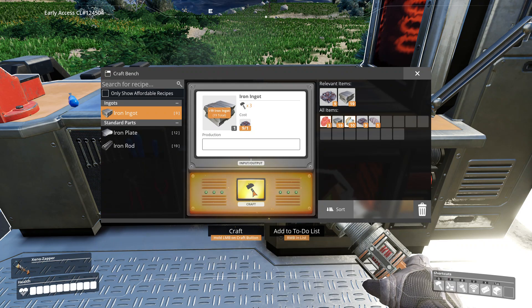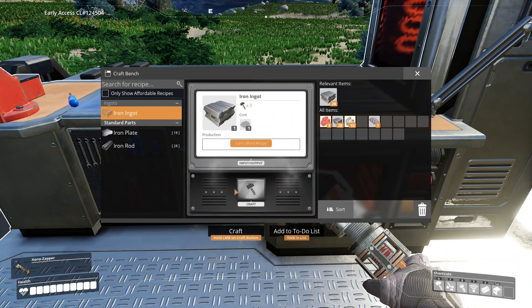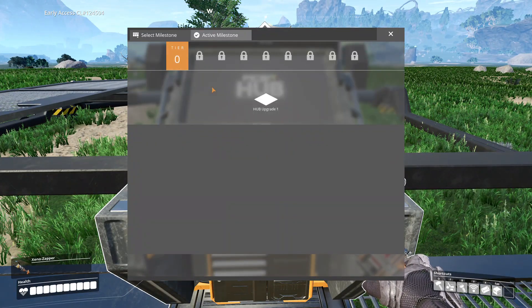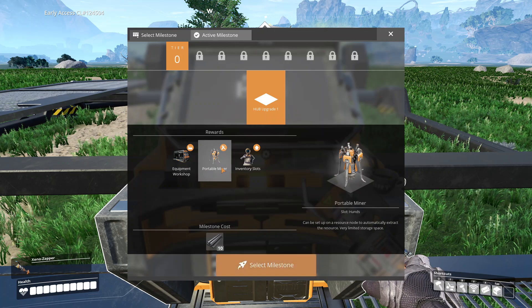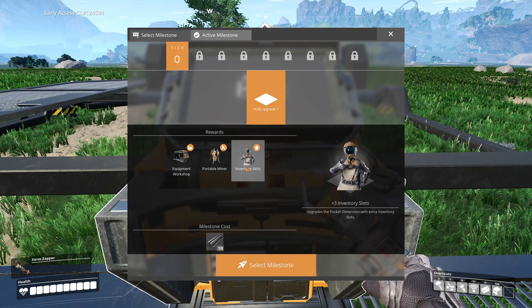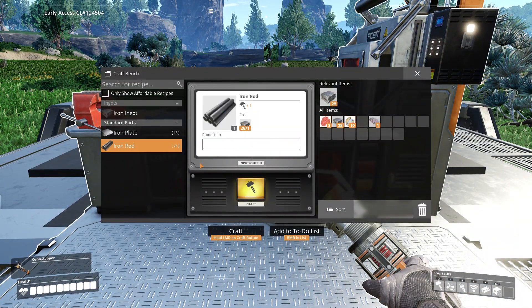All right, let's craft up some iron ingots. Oh wow, the thing near the hammer went all red - I wonder if that's bad or just some extra detail. We need iron rods and then we get an equipment workshop, a portable miner, and some extra inventory slots. We need ten iron rods for upgrade one - that shouldn't be too much.